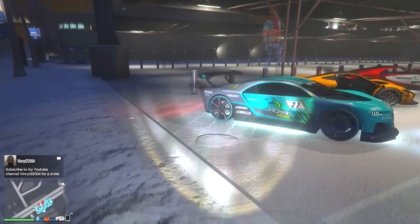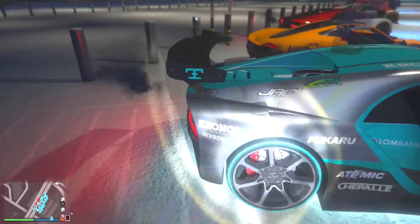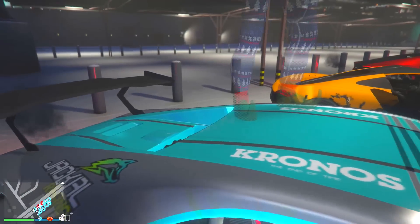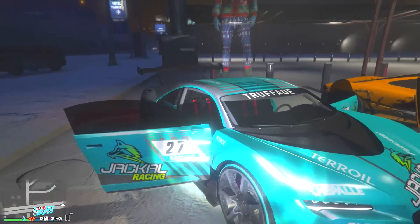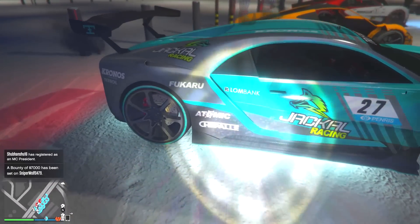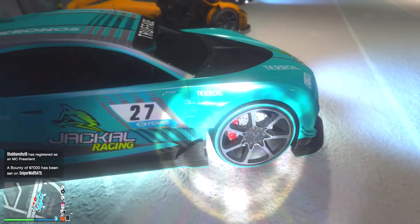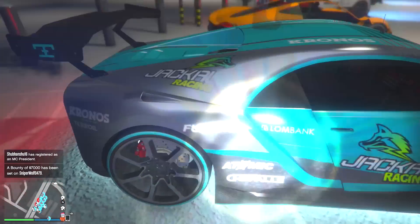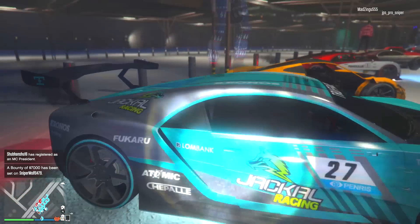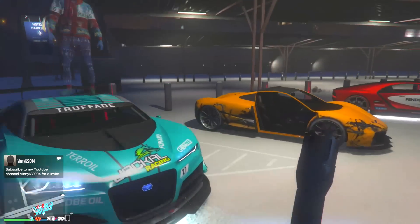Without further ado, we're gonna hop into it. First up, Sasha's got the Nero Custom here with the gray and blue. He kind of boxed himself in with the doors. The gray with that blue matches the blue on the liveries, which is pretty good looking — you got the blue on the rims and the silver on the wheels in the back. That's not a bad looking car, and you got a somewhat matching underglow.